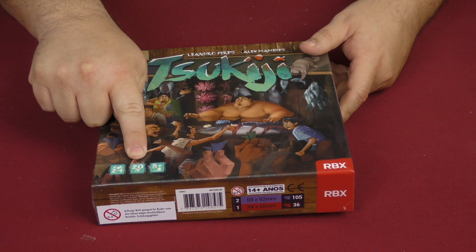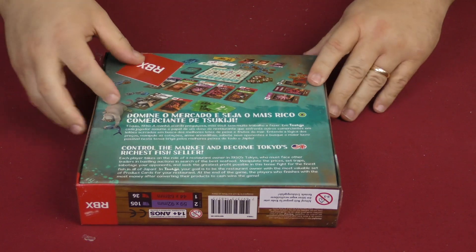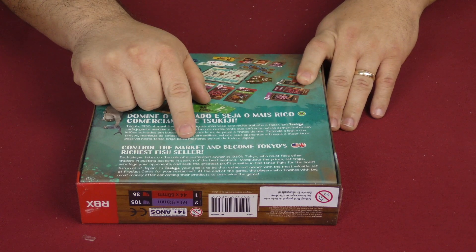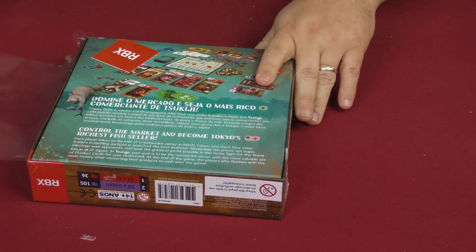It looks like a game for two to four players, 20 minutes, and ages eight and up. It says 'control the market and become Tokyo's richest fish seller.' That seems pretty straightforward, so let's go ahead and break this open and see what we can see.